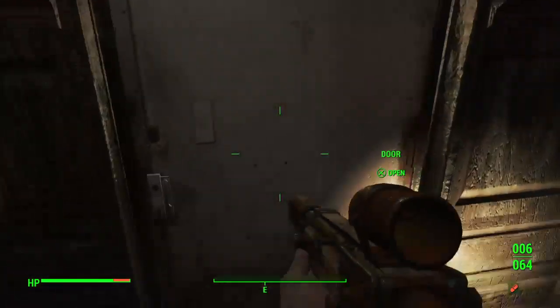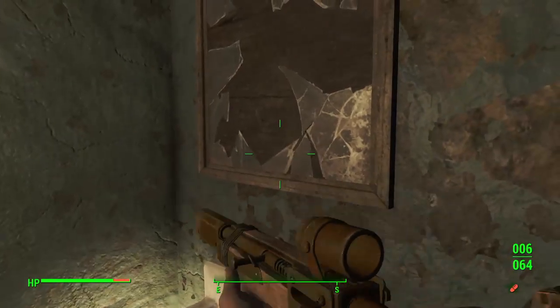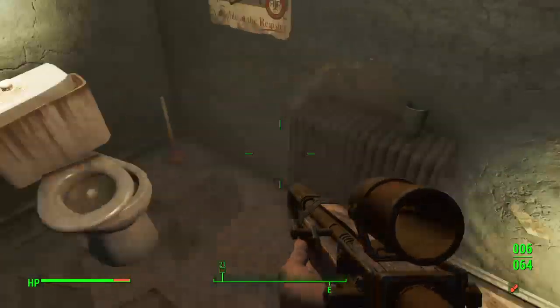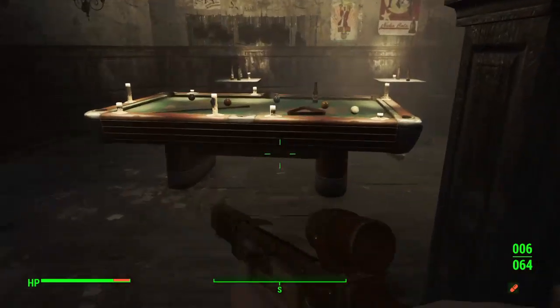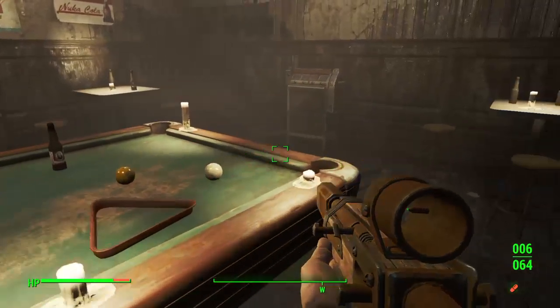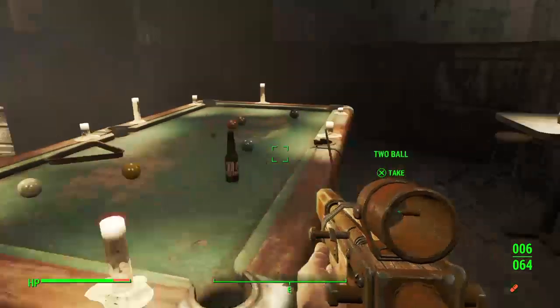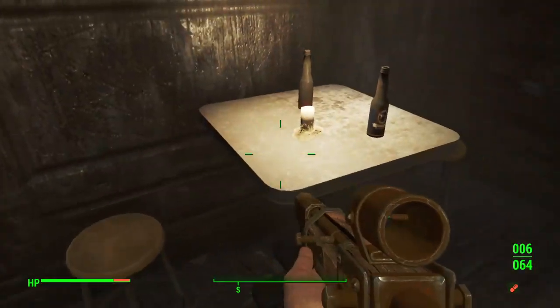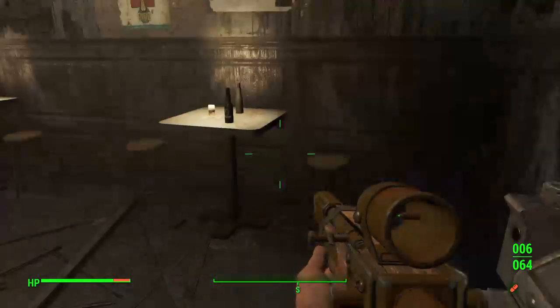You can explore the back of the bar — go to the store area, then go to the bathroom, find a mirror and a toilet. Then we can go back to where we find a billiard area with a cigarette machine.